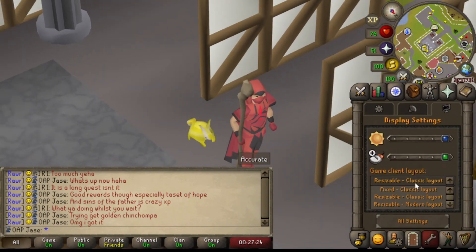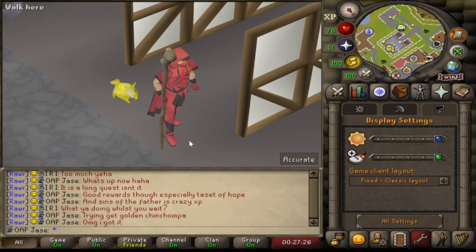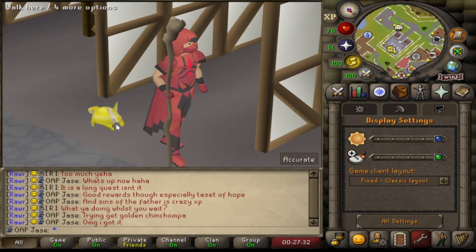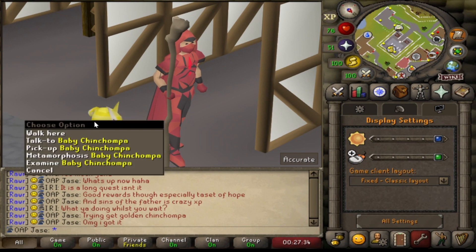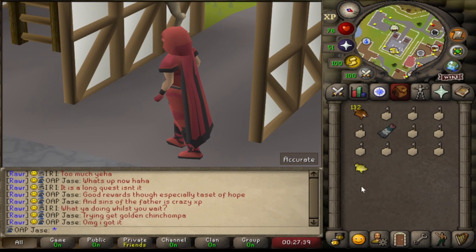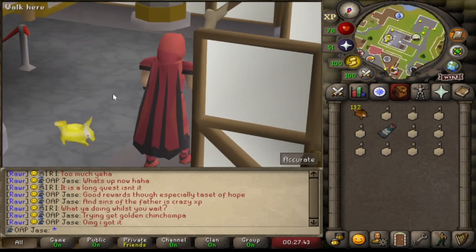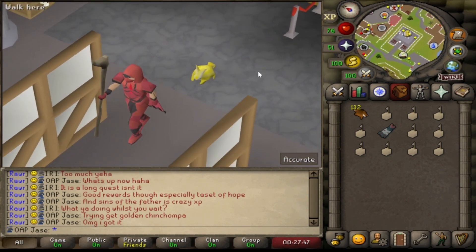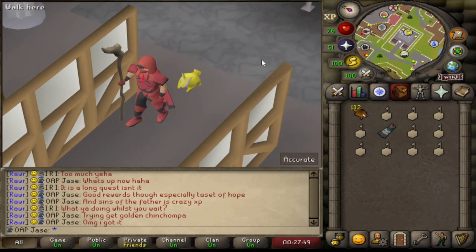There he is. I'll put my layout back to how I usually have it. Let's see what it looks like in the inventory — let's pick him up. There we go. That's what he looks like in the inventory, and that's what he looks like on the floor. I suppose I better go back to red chins then.